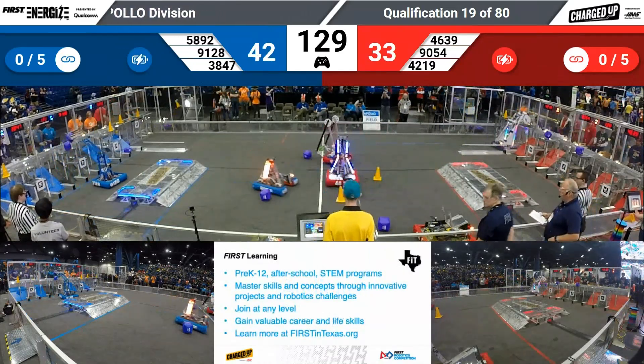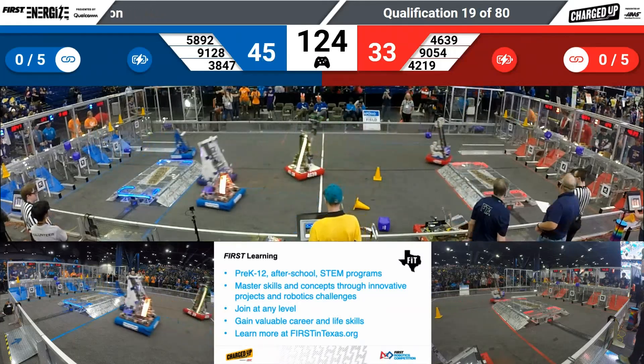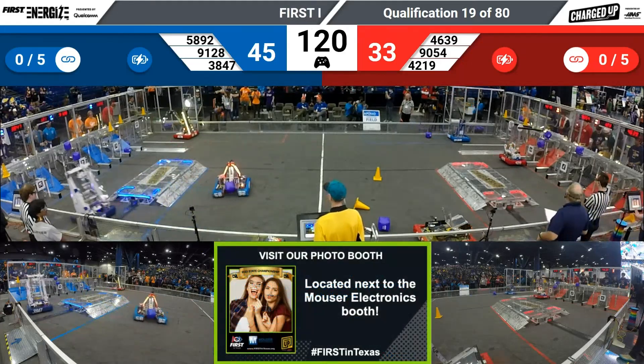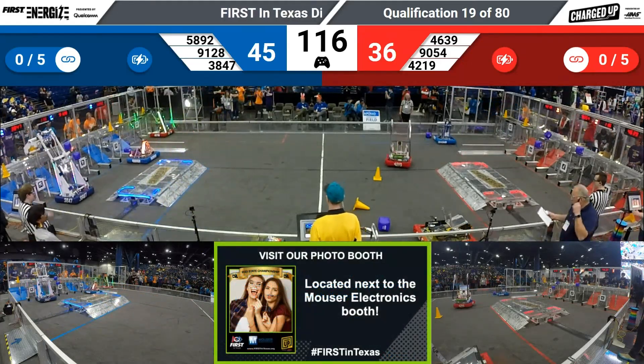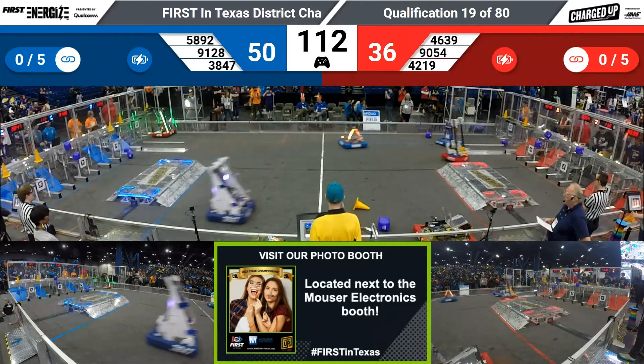52-52 trying to grab another game piece in the middle of the field. A bit of a tug-of-war between them and 46-39 over that cone. 42-19 reloaded again. Red scoring a cube for the Red Alliance. 46-39 for the Red Alliance — the Robo Spartans — trying to grab a cone down in the loading zone, and they've got it.